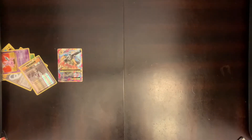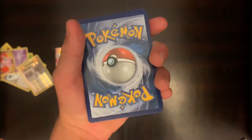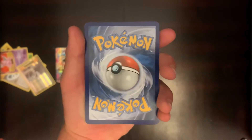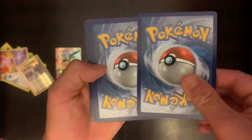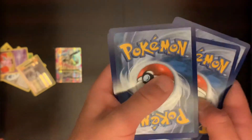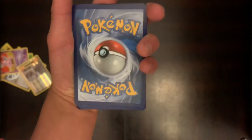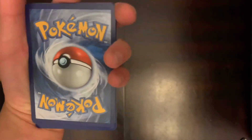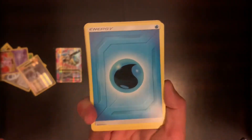I still cannot believe we got that Mega Blastoise EX — it's mega! So, on to the next pack, Sun and Moon Cosmic Eclipse. There's this little trick we can do to guess the energy type that comes with Sun and Moon and Sword and Shield packs. What you do is take the top four cards and put them in the back, and the last one will be the energy. Carter, what do you think the energy will be? I'm going to say water. I'm going to go with fire. It's water — Carter got it correct!